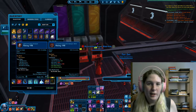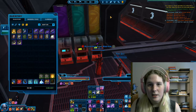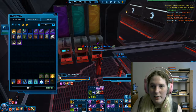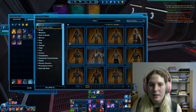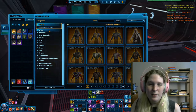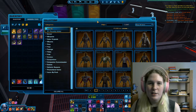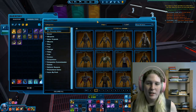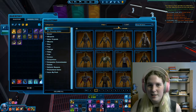Once you've acquired the outfit you want to use, a couple things to keep in mind. A lot of outfits are in the Collections — go to the golden Cartel Market icon and go down to Collections. Many outfits are there, but not all of them. Crafted ones are not there, and probably a lot of gear that drops isn't either, but all the Cartel Market ones are there as well as some others.